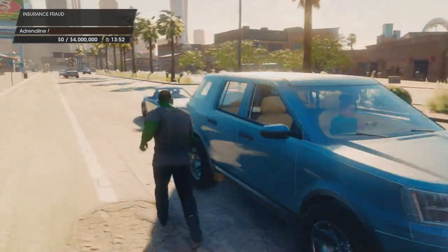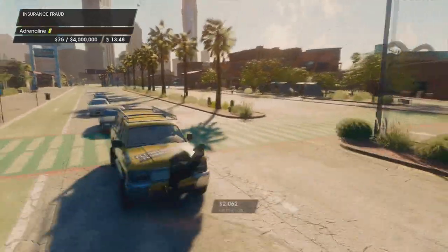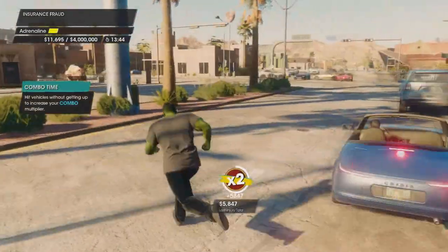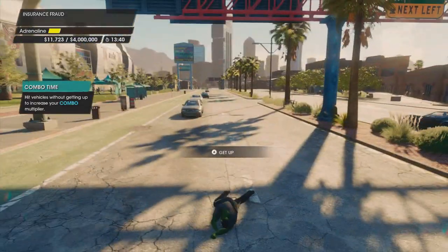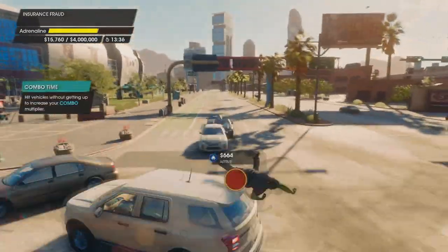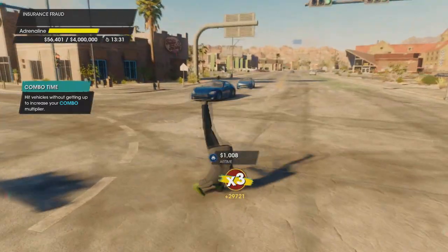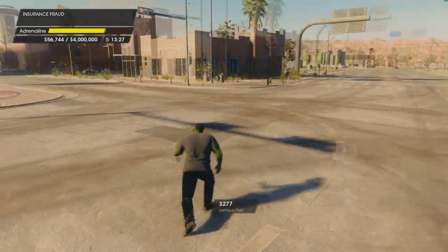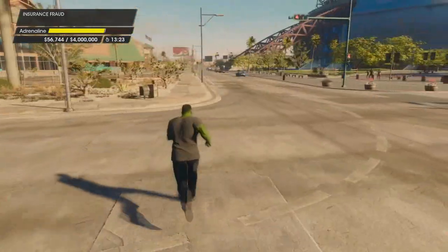We're going to start out trying to avoid bumping into cars because you get no points and it slows you down. We're going to start out identifying where the intersection is — there it is — and then we're going to get fairly close to the intersection and run down any of the oncoming lanes and any of the avenues away from the intersection.